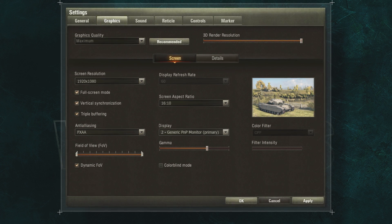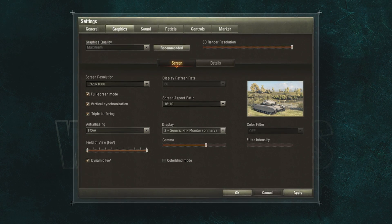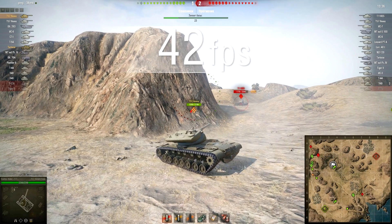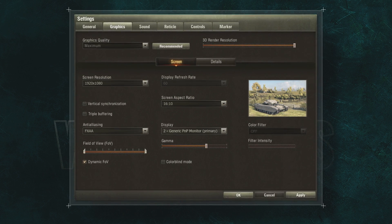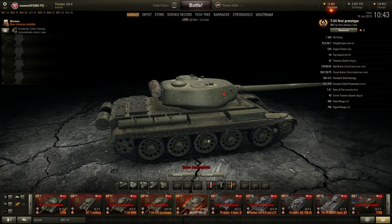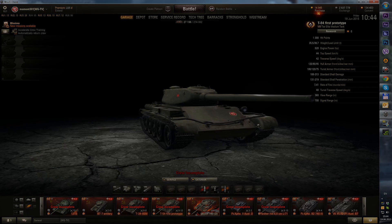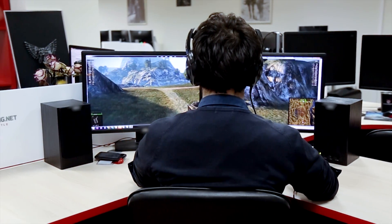You can compensate for the weaknesses of your system with appropriate settings. Knowing what the different settings do will help you optimize your system's performance. There are parameters that don't have much effect on performance and quality, including Screen Aspect Ratio, Vertical Synchronization, and Triple Buffering. If you have less than 60 FPS, the last two options can be turned off to improve performance. There are also settings that don't affect performance at all: Display Refresh Rate, Display, Gamma, Colorblind Mode, Color Filter, and Filter Intensity. Finally, there's a full-screen mode setting. There are rumors that it provides a few additional FPS — theoretically it does, as in windowed mode the graphics card needs to display the desktop. In practice, sometimes this setting does give a slight boost to FPS, sometimes it doesn't, depending on the specific configuration of your computer. Full-screen mode also supports NVIDIA technologies such as Multi-Monitor Surround and 3D Vision.